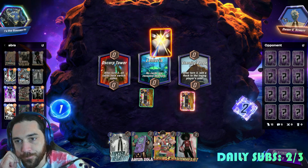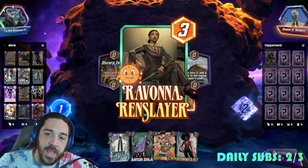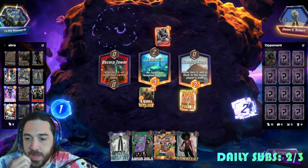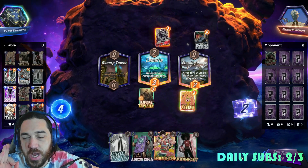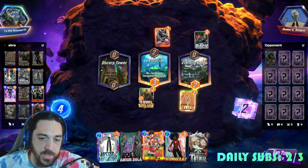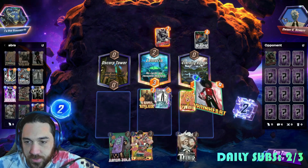I'm kind of upset. I will forgive this game if we draw Jane right now. If we draw Jane this turn I will forgive the game for what it's done to me. All right, it's all forgiven. This is still the nuts.